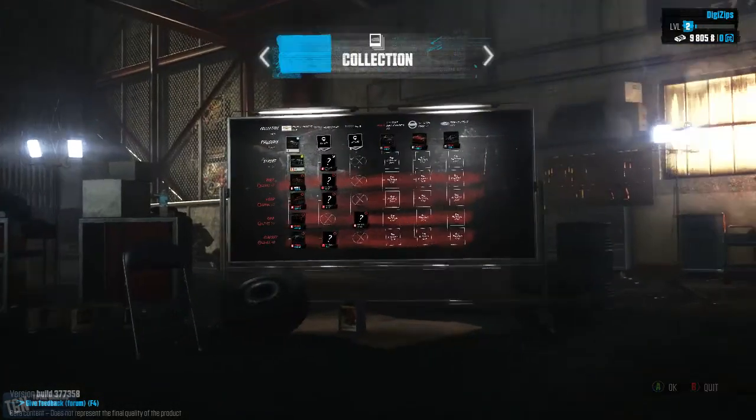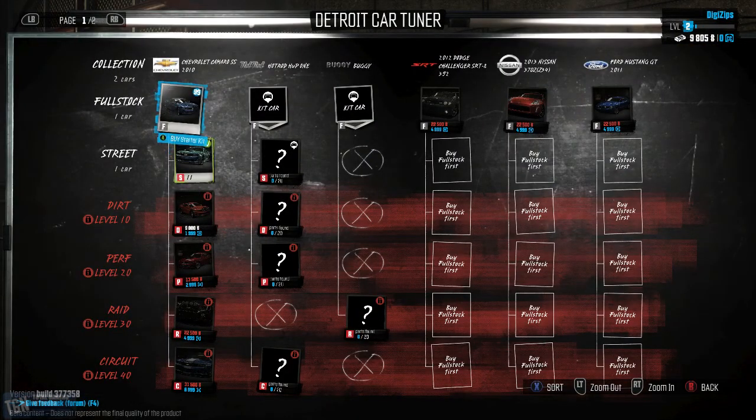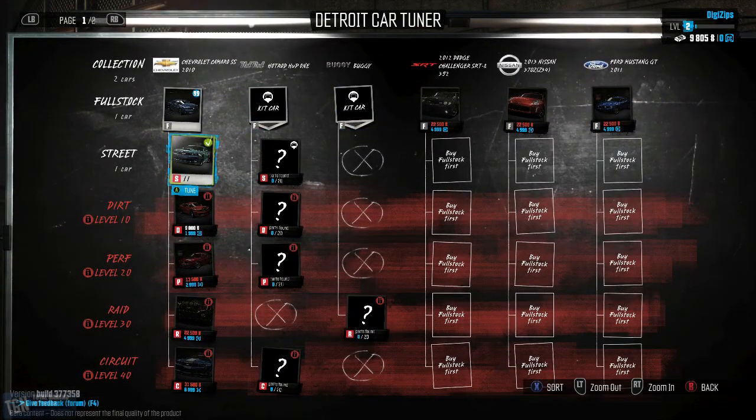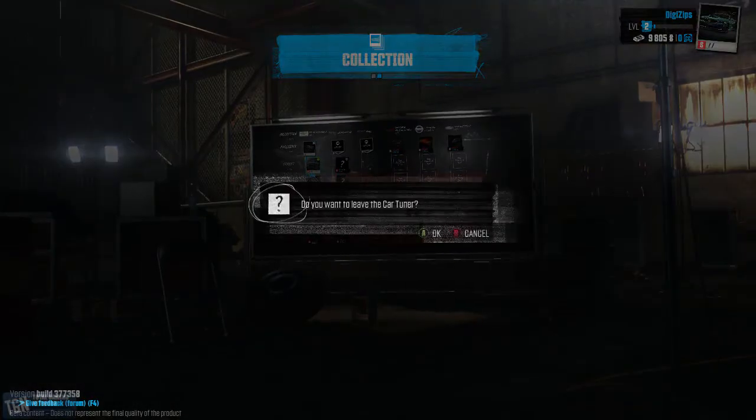You have this as your car collection. Basically the same car from my understanding — only one loadout is for street racing and the other is for full stock. Full stock is just kind of, as the name implies, just stock — not specialized for street, dirt, or performance. It's just bare bones, and then you use that as a template to customize it for whatever you feel like. I don't fully understand what these skill trees are for really, but I haven't had too much time to toy around with this.